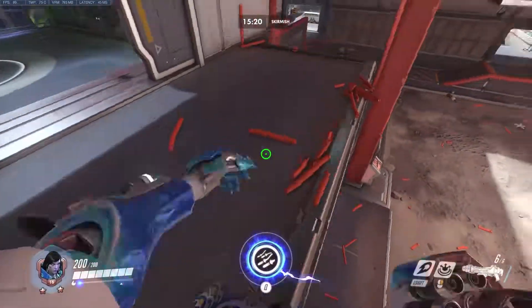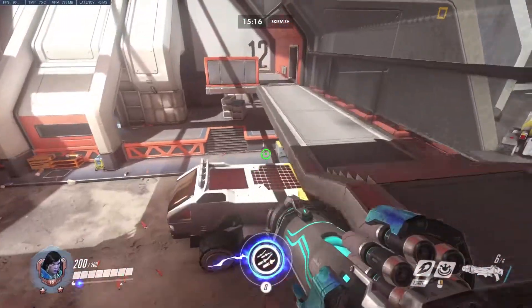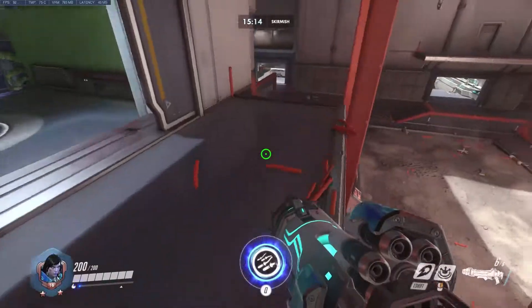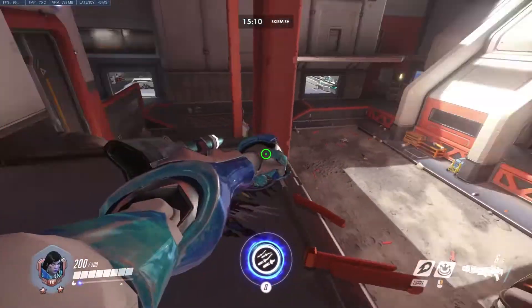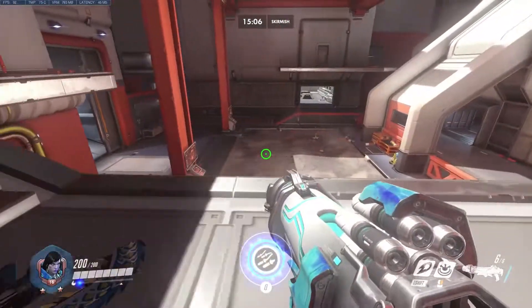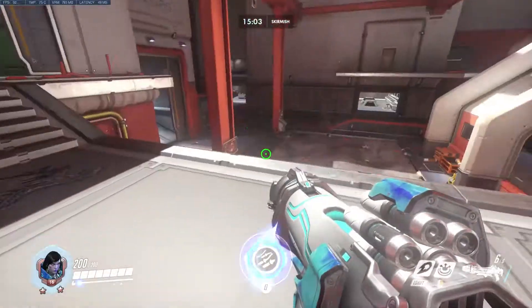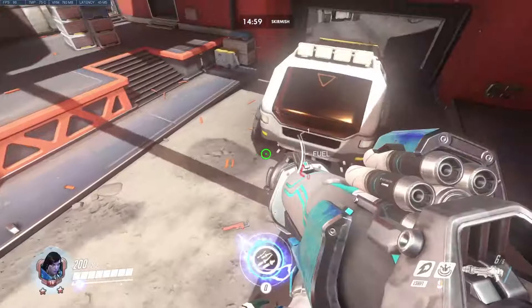Having this high ground is important to fight with your hitscans or other DPS on your team — maybe not Genji, maybe not close range DPS. A Reaper is not a good option to stay here with, and Genji is not a good option either. Junkrat is 100% the best option, as well as Soldier and maybe Widowmaker if you are doing Attack Widowmaker, but that's debatable. Reinhardt shield — if it gets down to a quarter, hop down and start fighting.